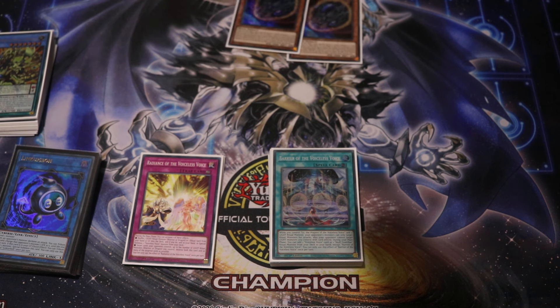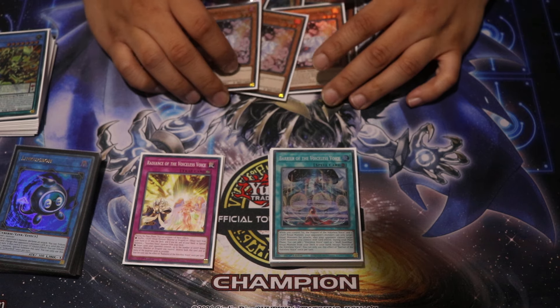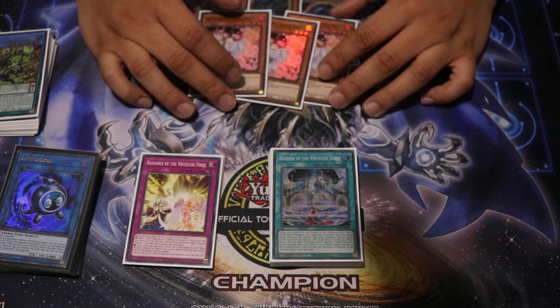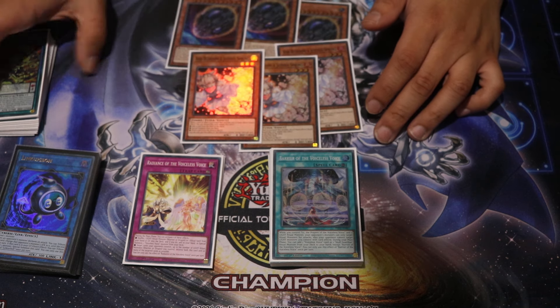For hand traps, we've just got 3 Nib and 3 Ash. I think they're quite good to be honest. You could probably swap these out for Droll in the main — I'm not too sure about main decking Ash at the moment. But Nib is crazy; every deck seems to play into it apart from this one.